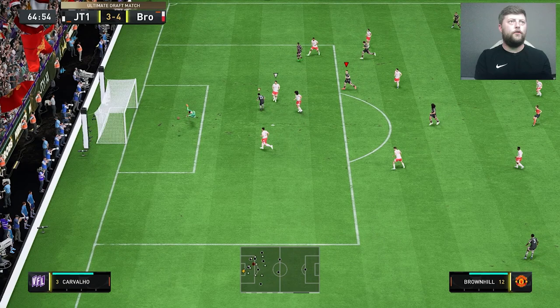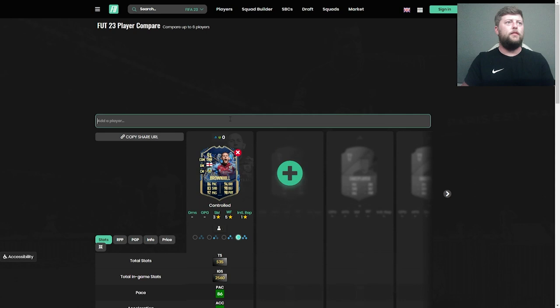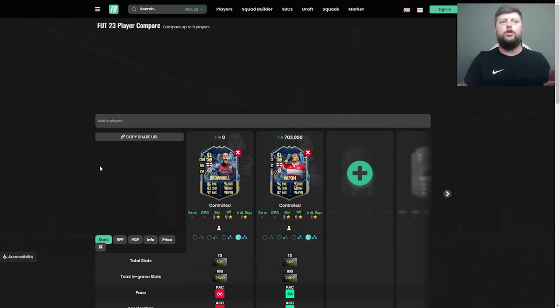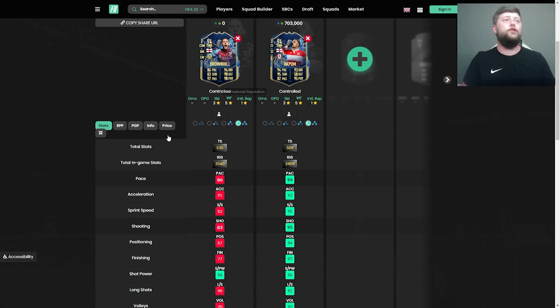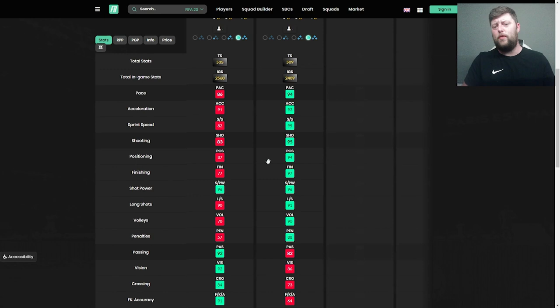Going into the overall, we've still got him as extinct. He's joint top rating with Akpom — Akpom is 700k, so we want to do the comparison between the two. The big one straight off the bat is the pace and shooting, and then the defending between the two is also quite different. Both are three-star five-star, which is very interesting. Pace and shooting-wise, both pretty much go to Akpom all day long — passing-wise that's where Brownhill comes in.